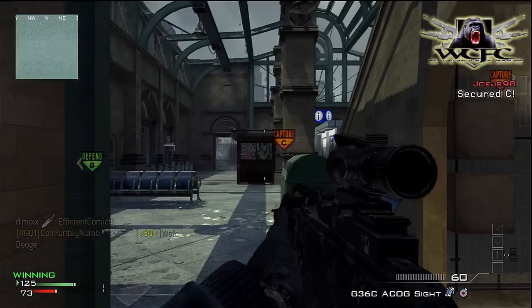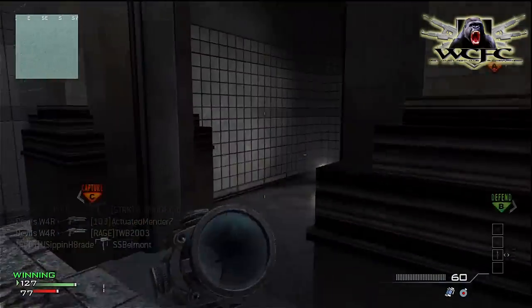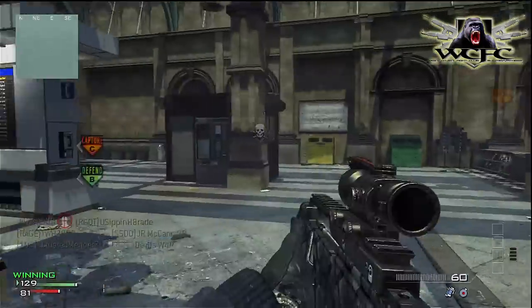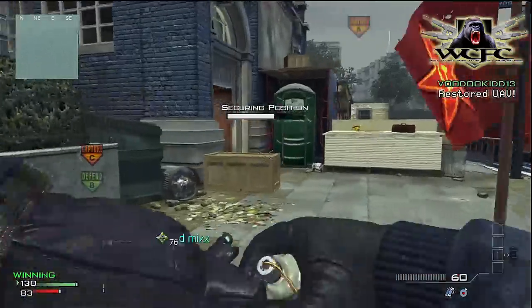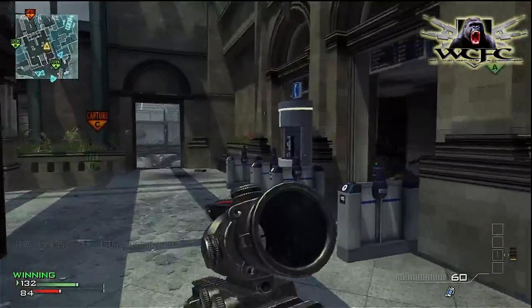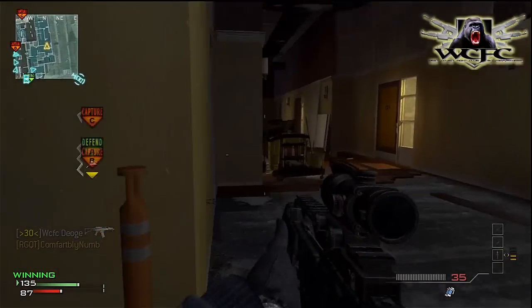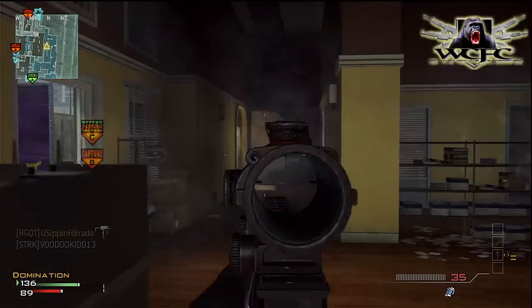That didn't work out. I spawn in, rush over, check if guys are in underground, and don't overlook that train station. Now I have a decision — go for a revenge kill or go help teammates in cafe. I pick cafe. That hit marker tells me I can head back and get my revenge kill anyway — let's get some, time for the big payback.